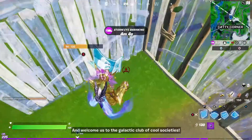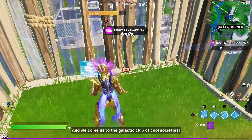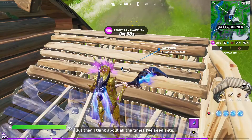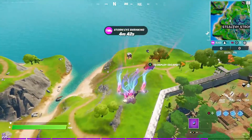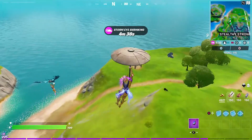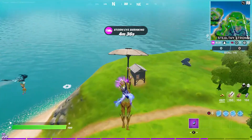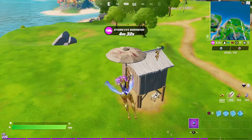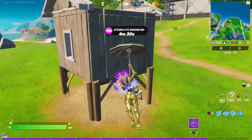Let me know what you guys think of these challenges and what level you're currently at and what you're grinding for. Moving on to the third one — it is going to be located above Stealthy Stronghold. If you fly above Stealthy Stronghold you're going to find this little shack, and right underneath you're going to find the CB radio hiding right there.